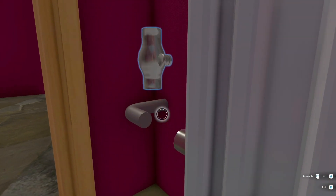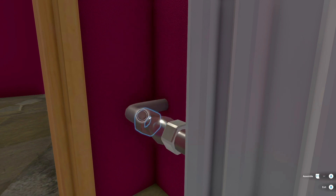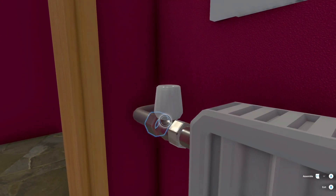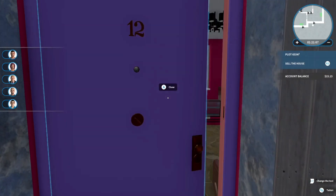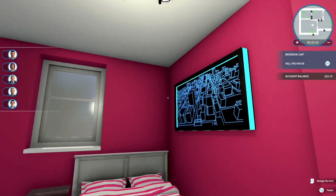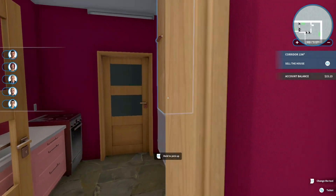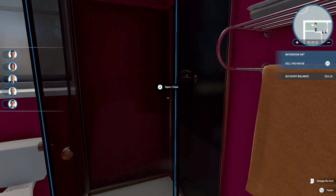Another thing I didn't expect was that you personally have to assemble the new fixtures and fittings you put inside your house. As you can see right now I am assembling a radiator — I can't do that in real life, but apparently I can in a game. It's a very simple point-and-click task, though it would probably be a quicker process on PC rather than console. It's just a little feature that I actually enjoyed having here.